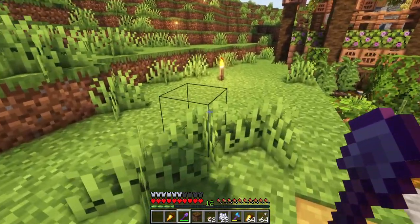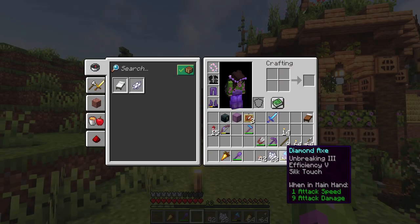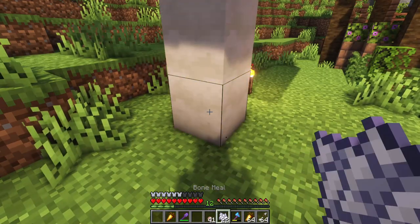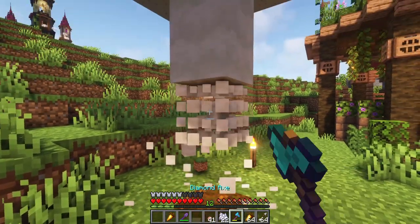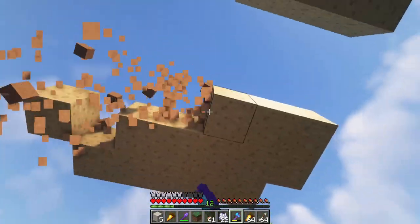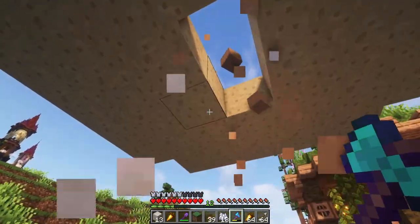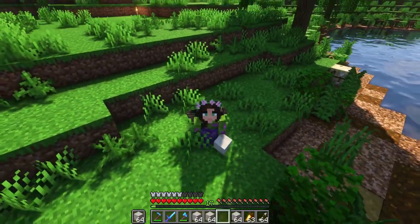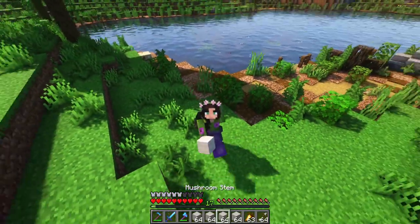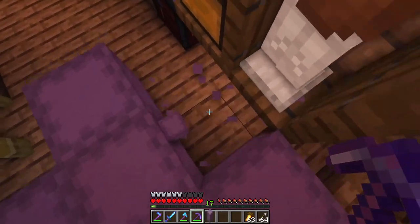There's one special block I don't have though, which is mushroom stems. I think I need a silk touch axe, which I have. Then I need to place a mushroom on podzol, add a bit of bone meal, and then I will get those stems. And after I repeated that process many, many times, I have tons of stacks and I think that will be plenty for the house. Luckily all the wood I needed was already in my storage so I can already get started on the build.